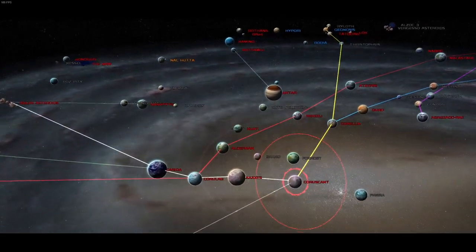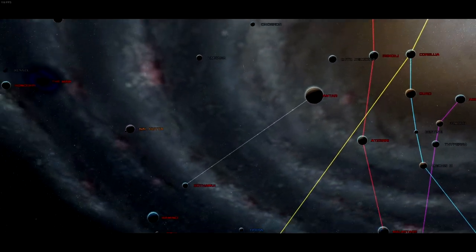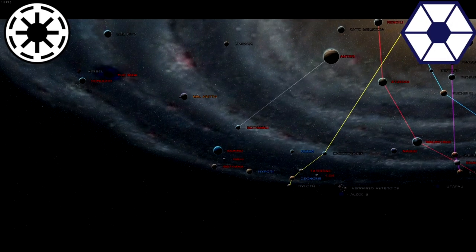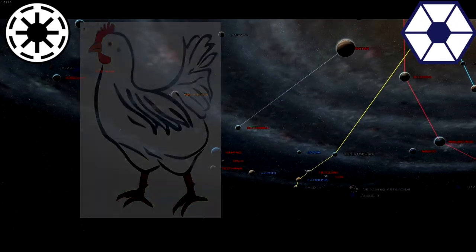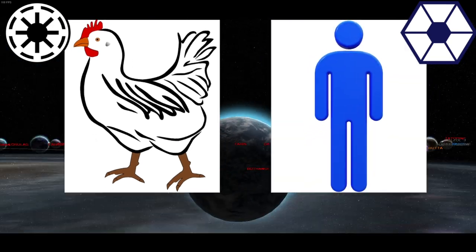Welcome to the Star Wars Galaxy. Here you can see planets from Coruscant down to Kamino, each siding with one of the main factions at war — the Republic and the Separatists. Two commanders lead their respective sides: Commander Rooster controls the Republic, while the evil Dave is in charge of the Separatists.